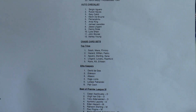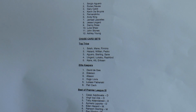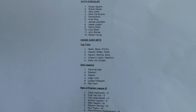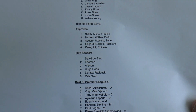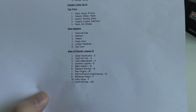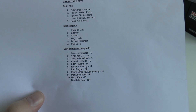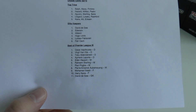Here are the chase card sets. Top Trios: Liverpool's Salah, Mane and Firmino; Chelsea's Hazard, Willian and Pedro; City's Aguero, Sterling and Sane; Man United's Lingard, Lukaku and Rashford; and Spurs' Kane, Alli and Eriksson. Elite Keepers: De Gea, Ederson, Alisson Becker, Hugo Lloris, Fabianski and Petr Cech in his last season before retirement. Best of Premier League 11 includes Azpilicueta, Van Dijk, Alderweireld, Laporte, Hazard, Sterling, Pogba, Aubameyang, Salah, Kane and De Gea.